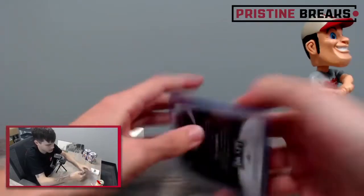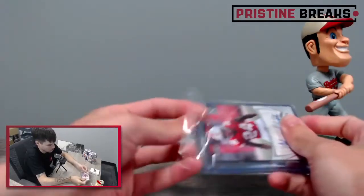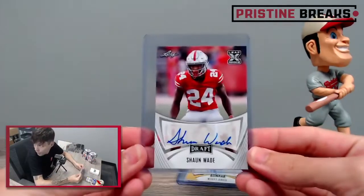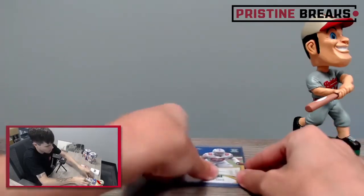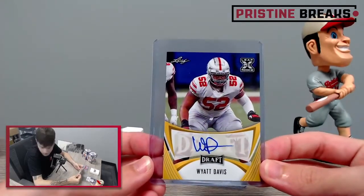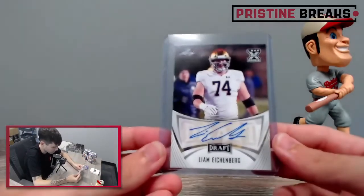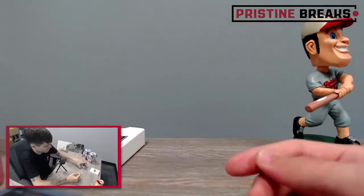Alright, now let's get into our autos. Still looking for one of those redemptions — we've only gotten one so far. First one is Sean Wade. Wyatt Davis, gold variation — pretty easy signature with the WD there. And Liam Eikenberg. So that's our first box.